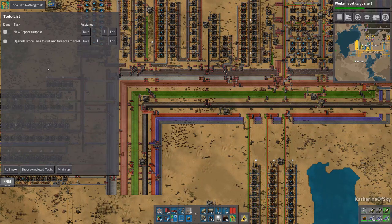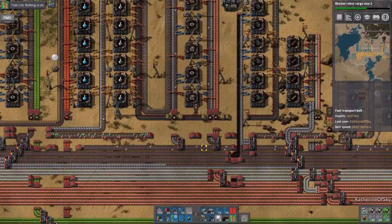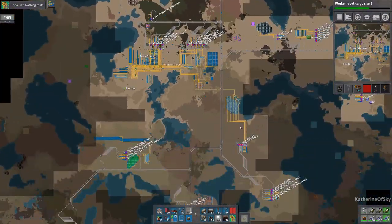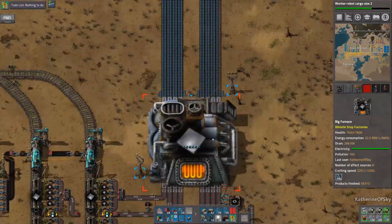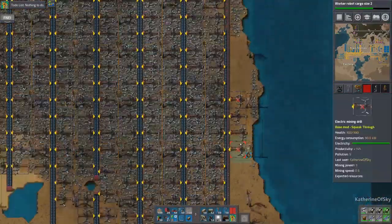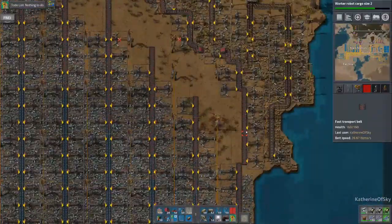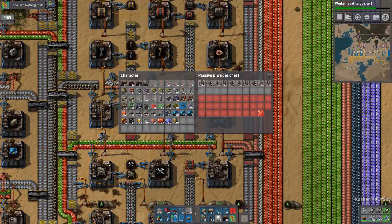Upgrade stone lines to red and furnaces to steel — that sounds like very good advice. Look at the iron, it is almost non-existent — this is really bad. We have issues — two trains waiting and still not producing enough stuff at all. We could use some balancing here. Let's go ahead and get some beacons and see what one of these looks like with a few beacons attached. We only have level one speed modules.